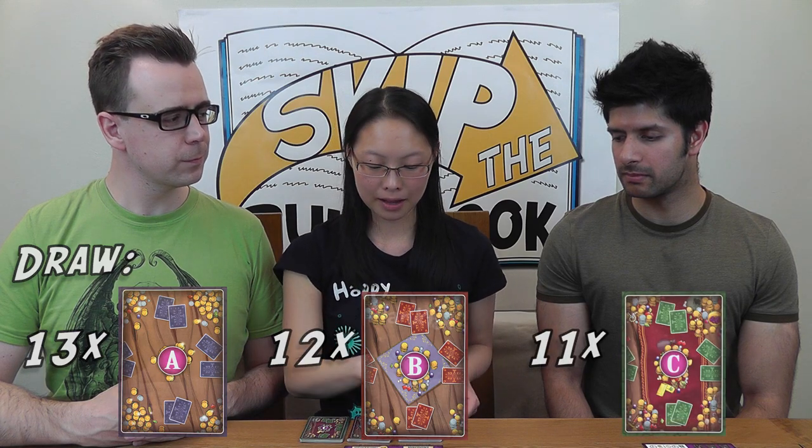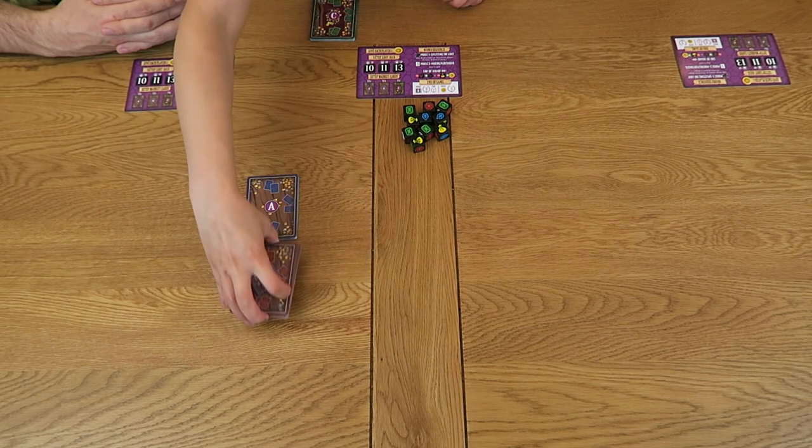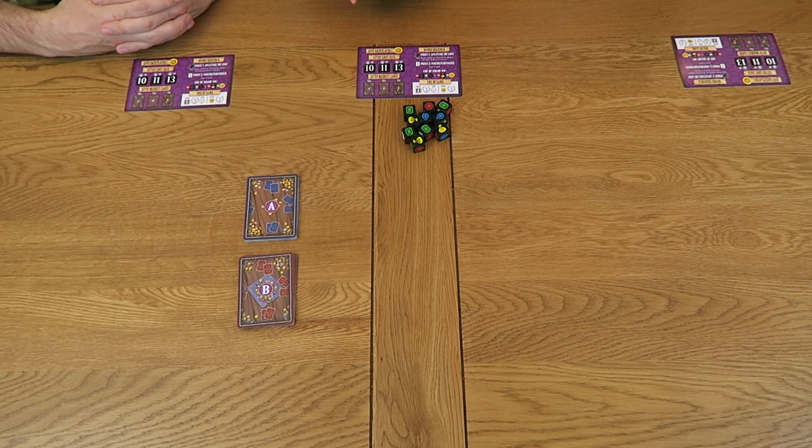Next we need to set up the market. The market cards are split into three types, labeled A, B and C. Draw 13 cards from deck A, 12 from deck B and 11 from deck C. Place these in the play area, leaving space next to each deck. Any unused cards should be placed back in the box without looking at them — they will not be used during this game.